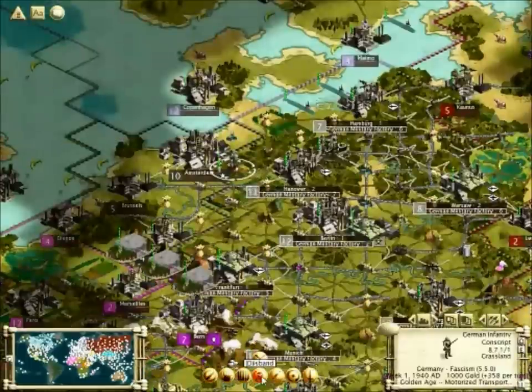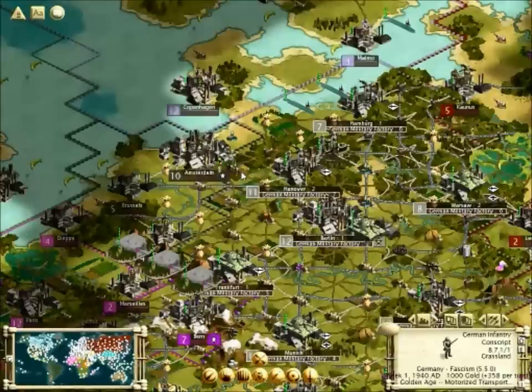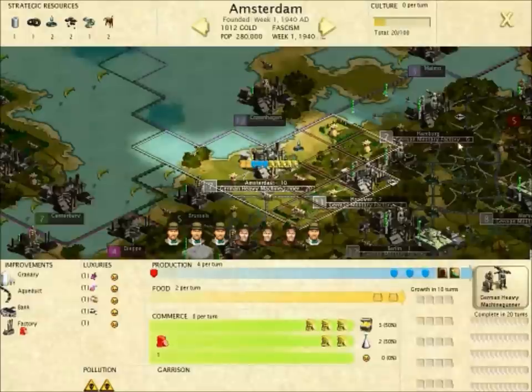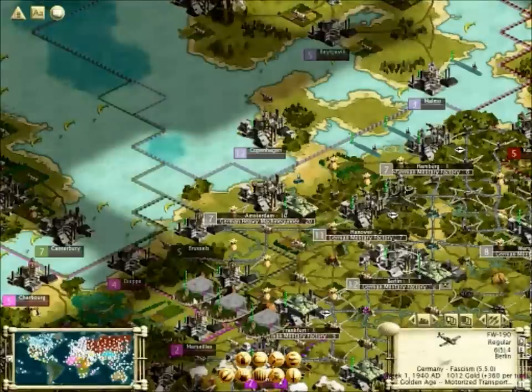These guys seem to be extremely wounded. The only thing is I don't want to be sending in so many people that I level all their units up to elite - it's just pointless. Their units get even stronger than my units. There we go - we conquered our first city. Seven resistors - they'll go down quickly. Learn your place in my country.